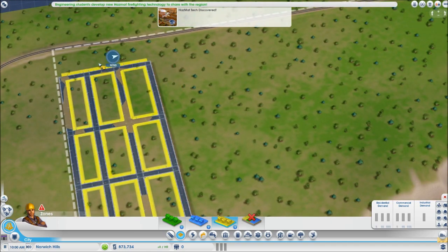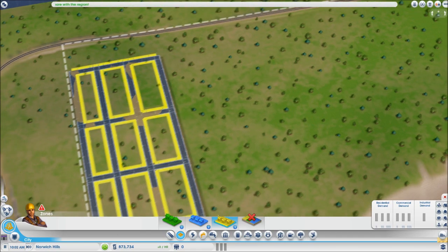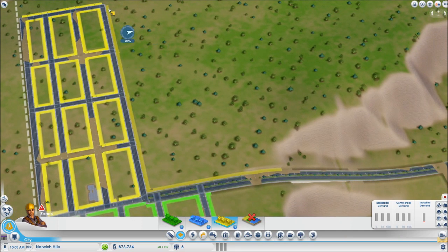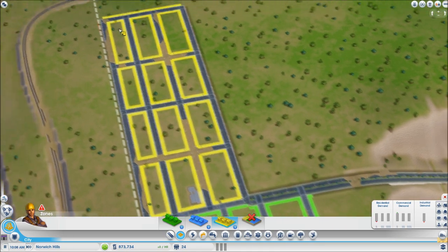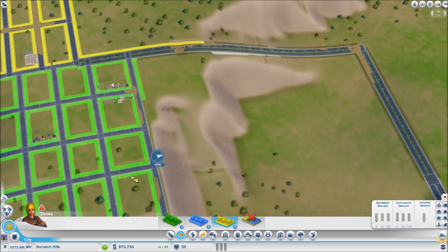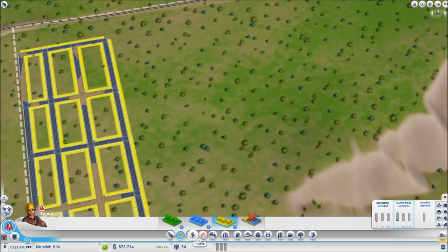If you have a straight section and hold Control it'll only select that enclosed area, not the entire long road. You can see people are starting to build already. I'll speed this up so we can watch the city advance and I can show you the next important steps.